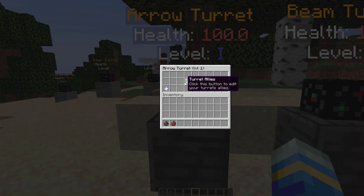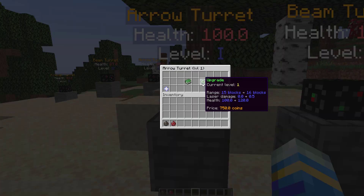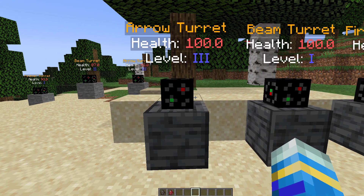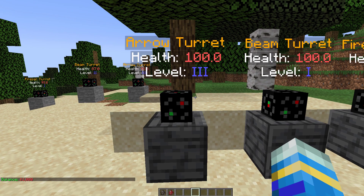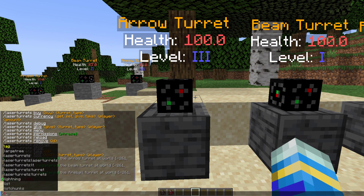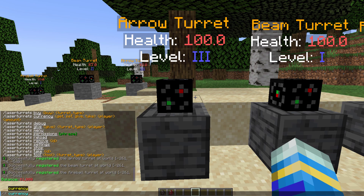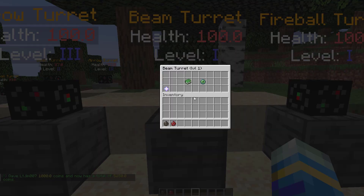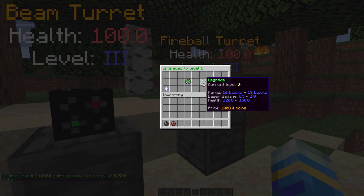We can right click one of these turrets to see what's inside. On the right we can upgrade them — it shows you how the range increases, how the damage increases, and how the health increases as well. If you have 750 coins you can do the first upgrade, then 1000 coins for the second upgrade to level three, which is max level. It's not your normal balance — it's coins that are in the plugin. If we do LT currency we can give ourselves, for example, 1000 coins. Now I have 5000 and I could upgrade both of these to level three.